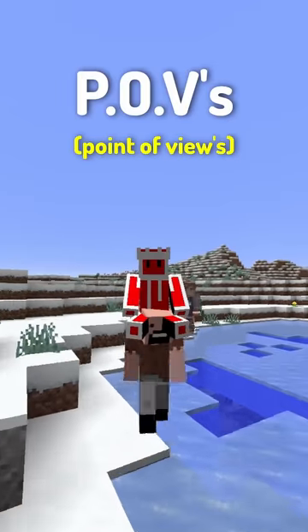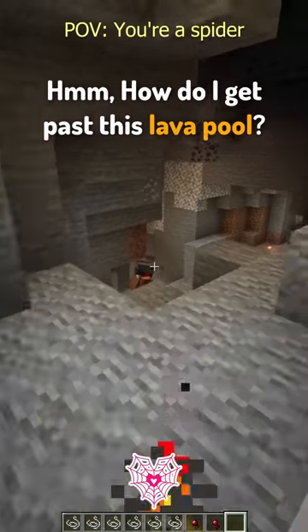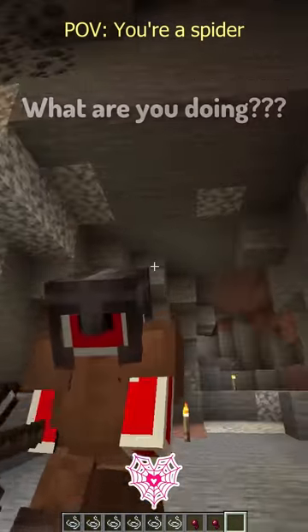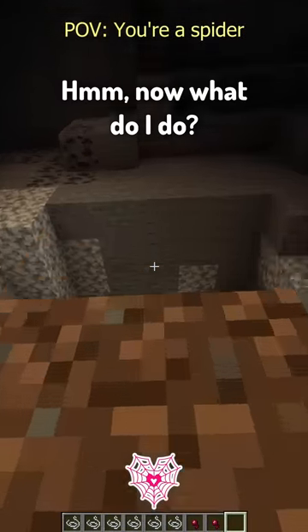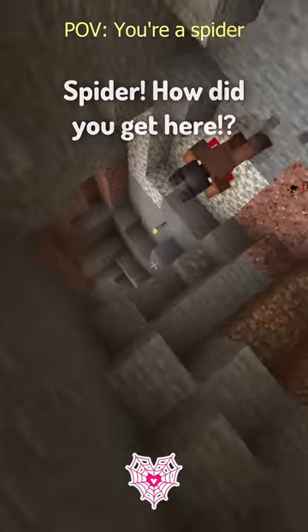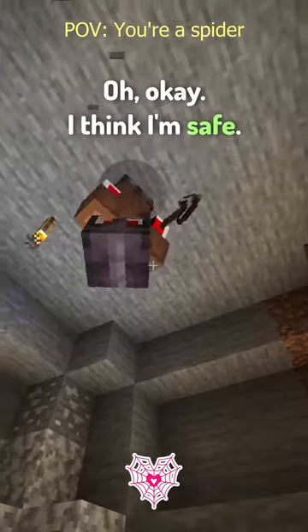Here are some POVs of some cave mobs in Minecraft. Spider. How did I get past this lava? Wait, spider, calm down — what are you doing? You didn't make the jump — what a loser! Not what I do. Spider, how far did you get? I'm getting out of here. Okay, I think I'm safe.